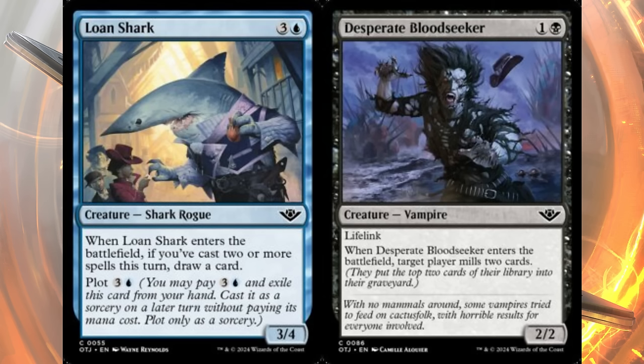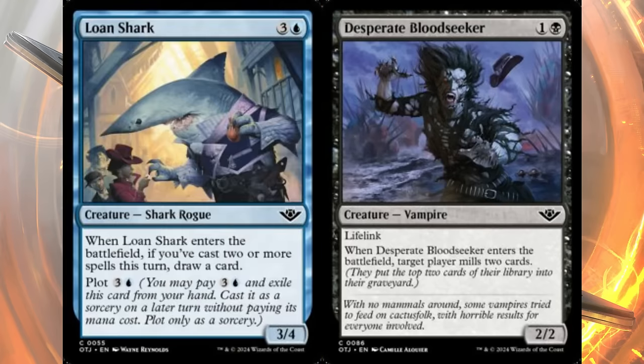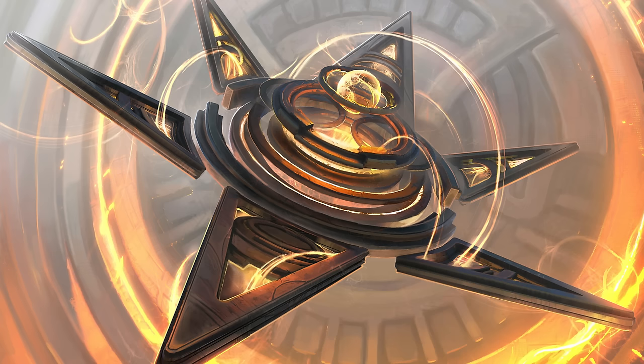Desperate Blood Seeker, on the other hand, is actually better than a lot of the uncommons we're about to look at. It's two mana, one and a black, for a two-two vampire with lifelink. When it enters, target player mills two cards. It's a little upgrade on Child of Night, and notably you can commit a crime by targeting your opponent with the mill. In your own mill decks this is a pretty valuable card too.